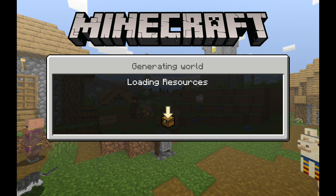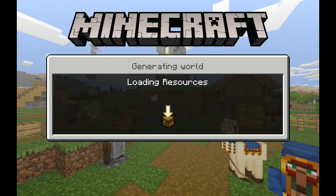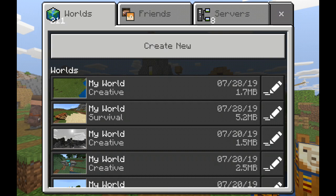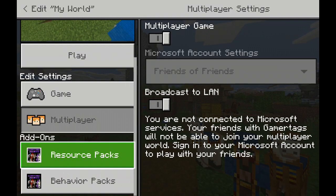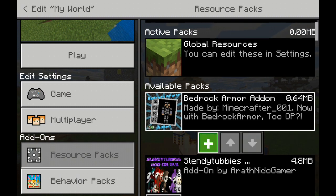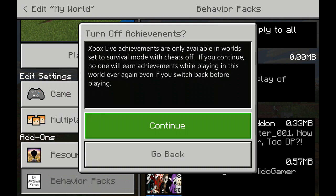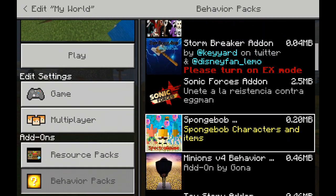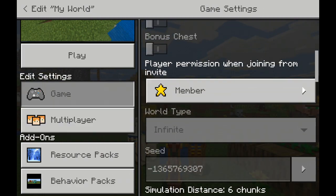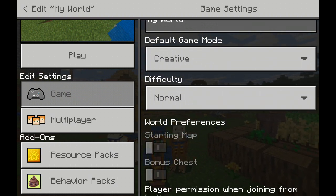I will test this in survival and let some entities try to kill me. Now go into your world and click on resource packs. Click on this one — bedrock armor add-on. It also is in behavior packs. These are all the other ones I have. All you have to do is go and then edit. This is how you edit your world, and then click play.